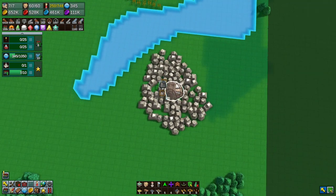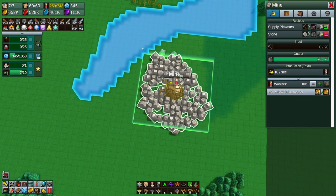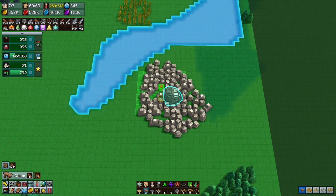Let's do two here because we kind of want to do two. I'm gonna throw 10 workers in here. How are we doing for workers? We're good for workers, yeah we're good. Okay so let's run one out like this.